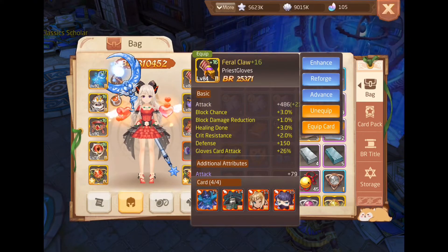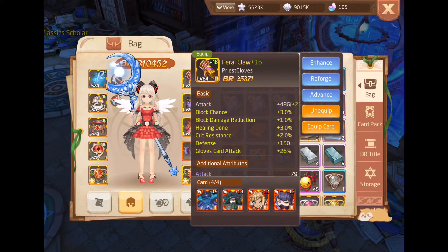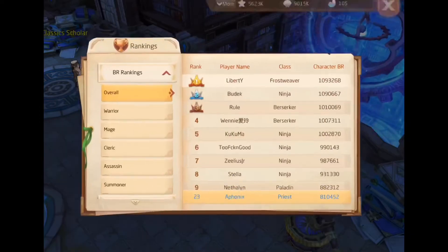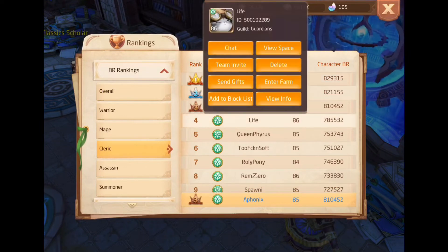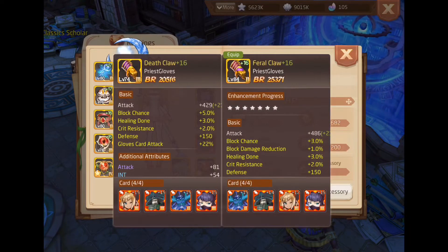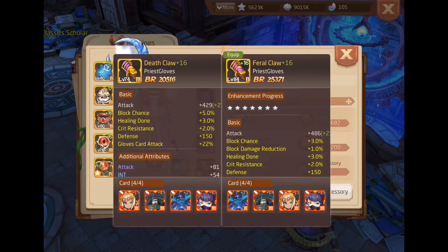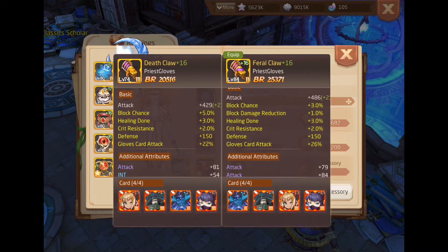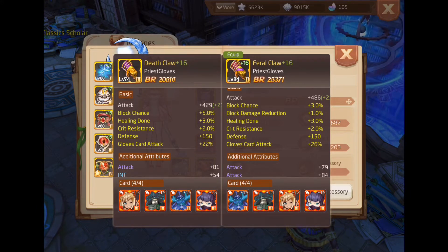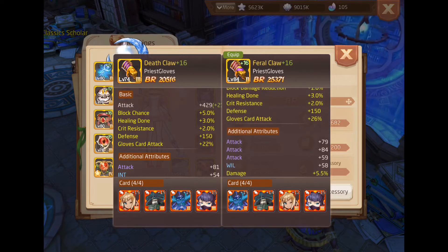Now we move to the Furrow Claw, my glove card. As you can see, it has healing done, block chance, and block damage reduction - it increases my heal while trying to increase my survival. Originally its name is Wild Smash at level 60. At level 70 it is called Deathclaw, and at level 80 it is called Furrow Claw. The difference is that the level 80 version will have block damage reduction, which is not present in the level 70 Deathclaw.